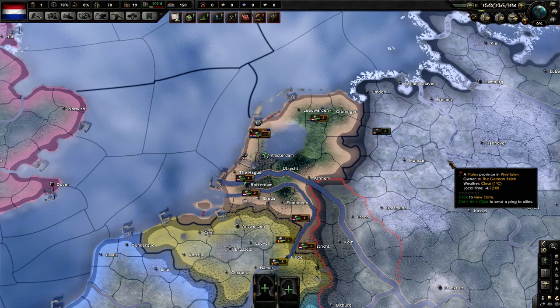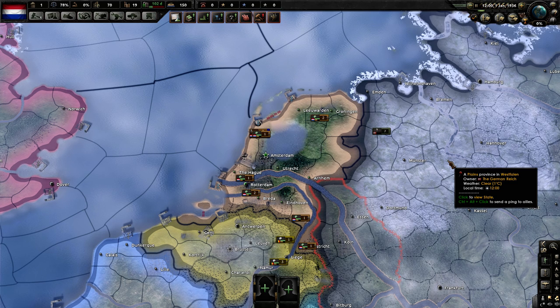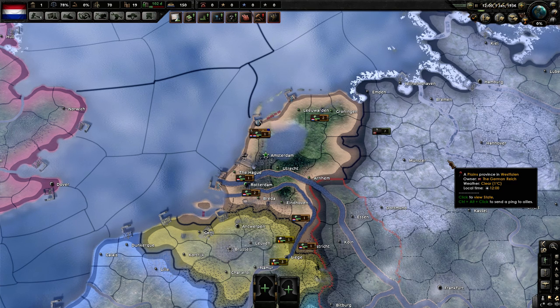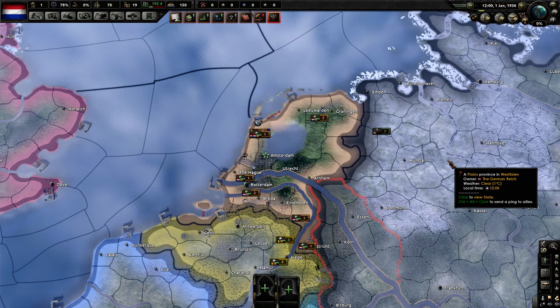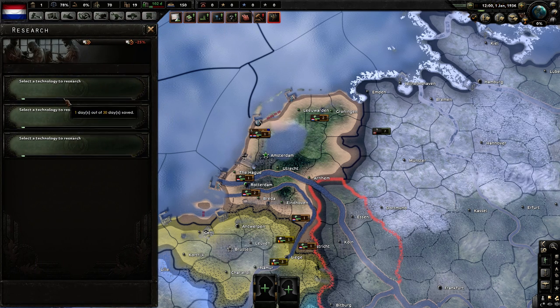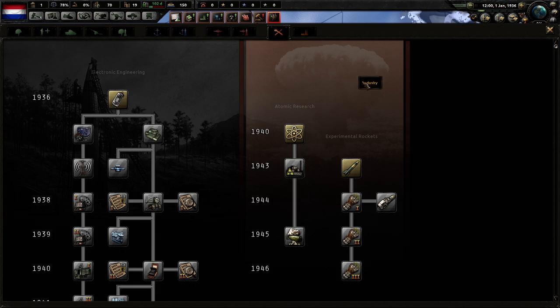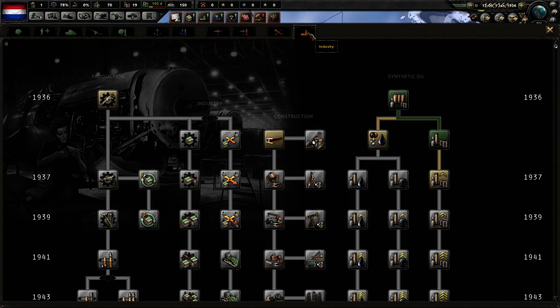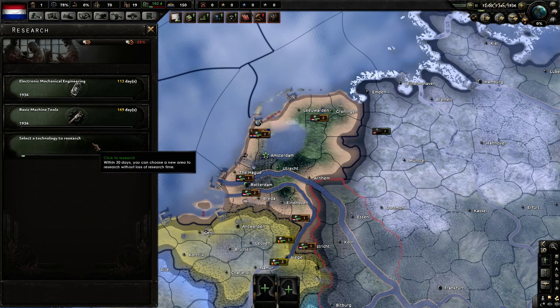Hello and welcome to Efficient Strategy Gaming. Today we're going to be playing OP Netherlands on Elite Iron Man mode with historical AI. I thought I would just start from the beginning. As I've been playing it, it's been very difficult. My last video you saw I was unable to take on the German Reich. My new strategy will revolve around ignoring production and focusing on getting our military under wraps.